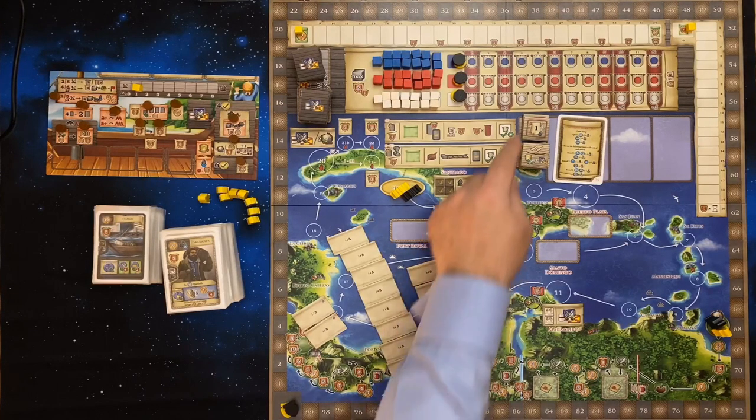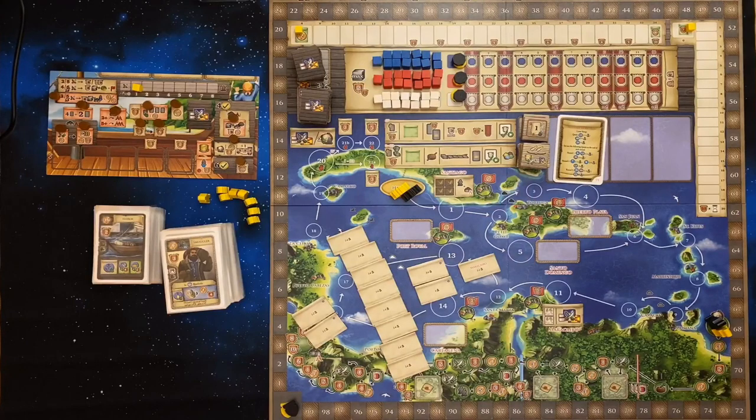Behind these tokens are the story tokens. In the solo basic game they won't be used, but that is where you're supposed to keep them. You could keep the quest tokens there, but that's just another stack that I'm potentially going to knock flying, so it's probably better not to. I've stored those off the top of the board.